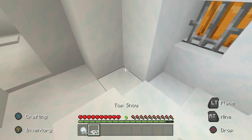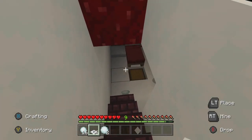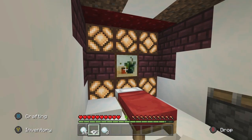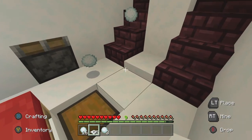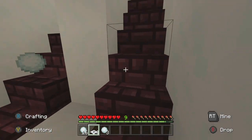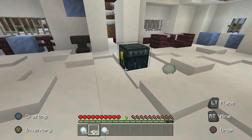We can throw a snowball right there and, as you can see, that'll open up into the basement. Down here's the bedroom. To turn on these lights simply update that block and there you go — you've got lights. It's pretty simple down here: just the bed and a chest. We can close that up by placing another piece of snow right there.